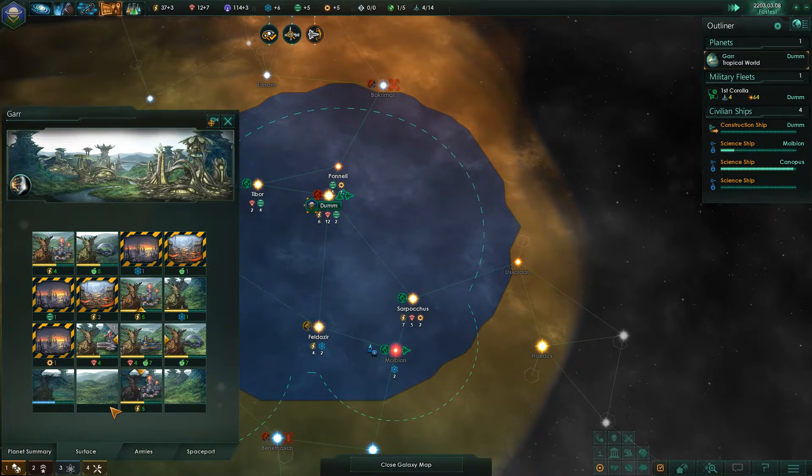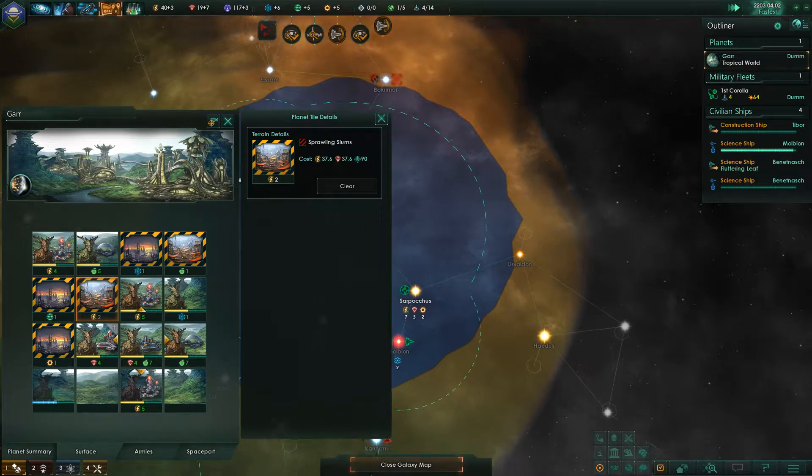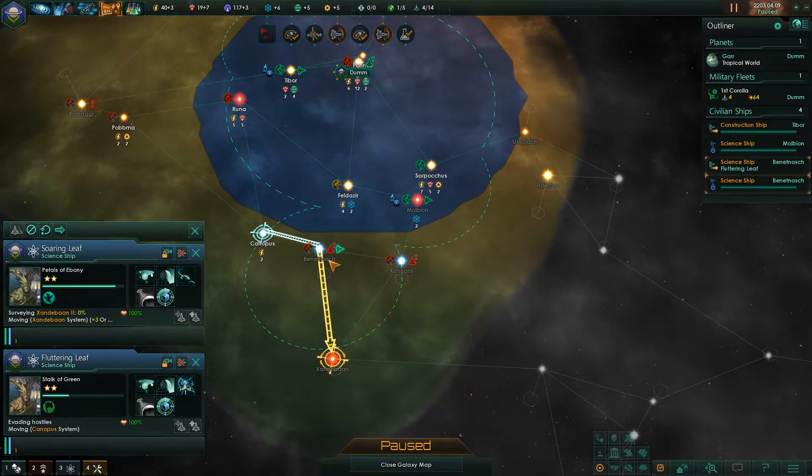If we've got the resources, power is the next choice. We're evading a hostile fleet. Research is complete — let's see what we've got.